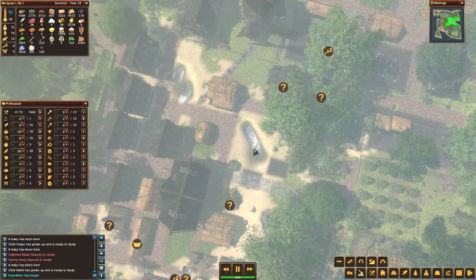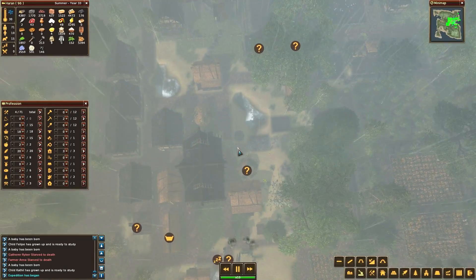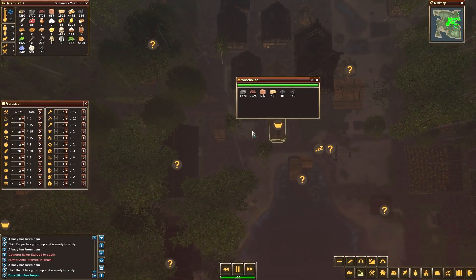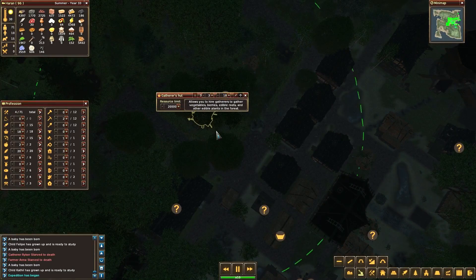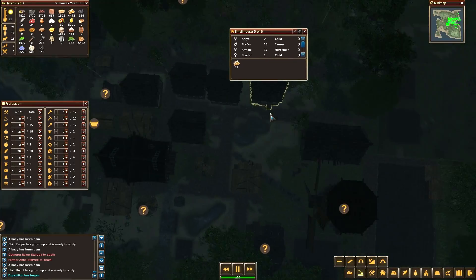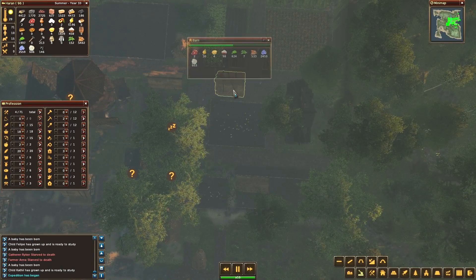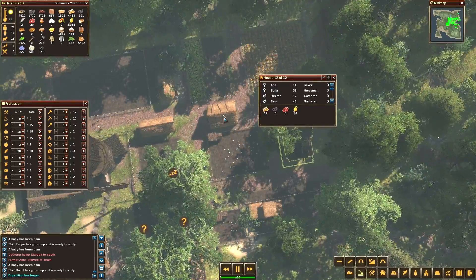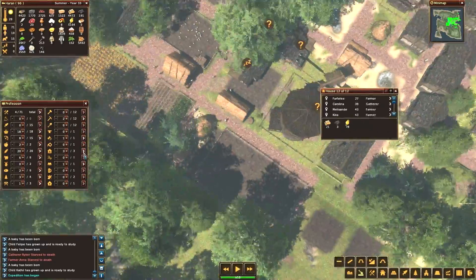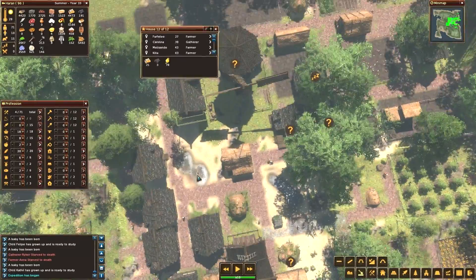Another year has passed. Population has grown back to about 96 people right now. We lost a couple more to starvation, and I don't know if there's any way I can fix that other than putting some sort of food source right in here. This gatherer's hut should be bringing stuff here and they are, but this one gatherer's hut is not enough to feed all these houses. I could get rid of a couple of these houses in the middle here and start moving them out a little bit. Anyway, I hope you've been enjoying the series so far. Until next time!